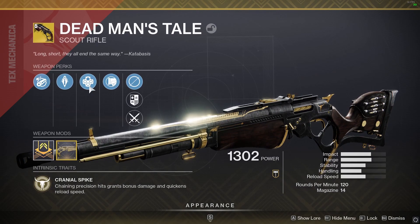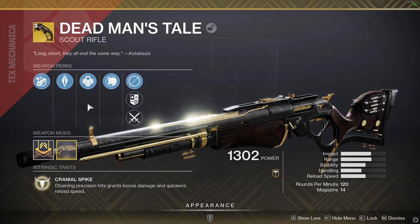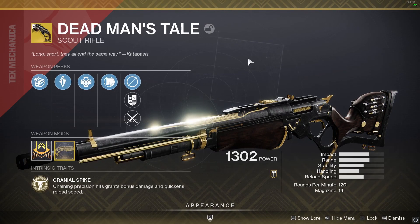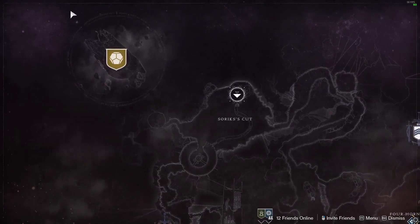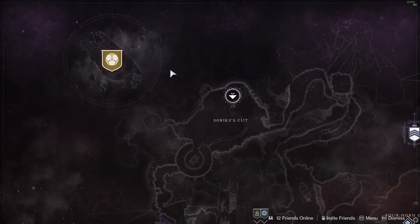Dead Man's Tale drops with random rolls every time you collect it, and you can get a new one once a week when completing Presage. For example, my current roll, which I'm running in this video, dropped with Outlaw. The Presage mission can be found in the top left-hand corner on the Tangled Shore — it has a gold engram on top of a ship, and pressing it will allow you to start the mission.